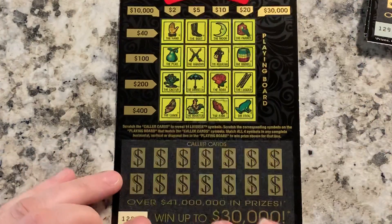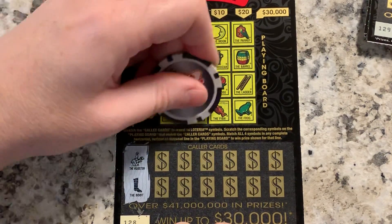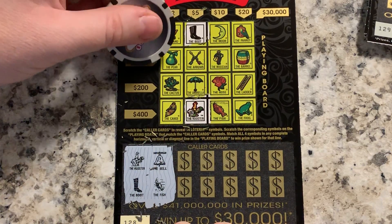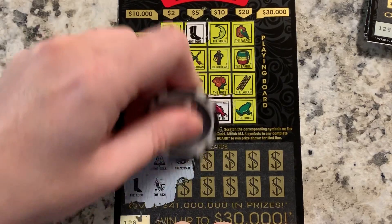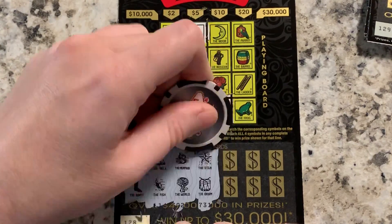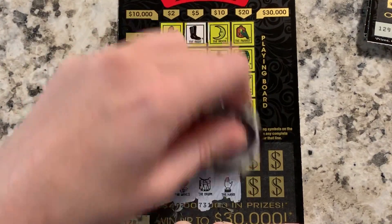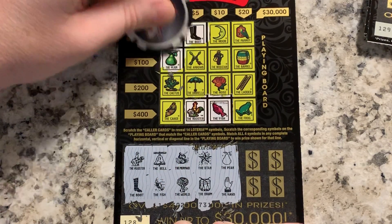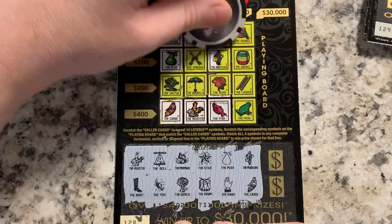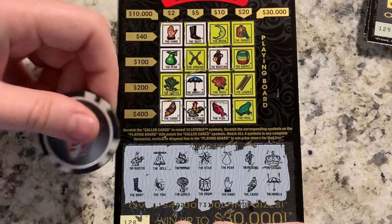Ticket 128: rooster and boot. Bell and fish — no bell, and fish. Mermaid and the world — nope. Star and drum — there's a barrel, no star. Pair and hand. Musician and canoe. Crown and umbrella — umbrella, and no crown. No win on that one.